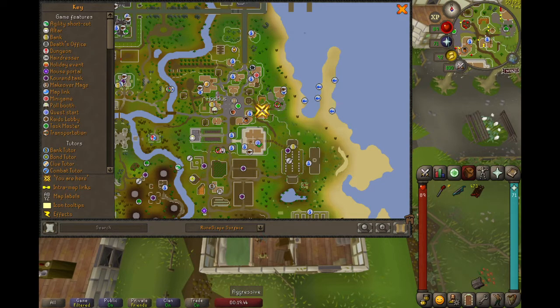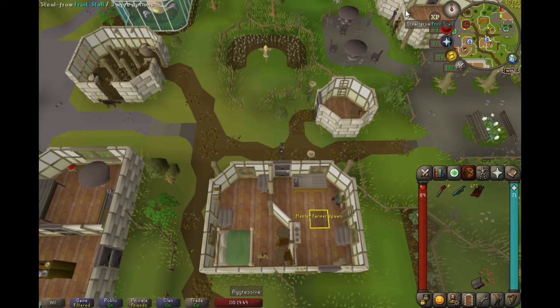Hi, today I would like to show you a Master Farmer lure that never moves or despawns. The location is just east of Hosedius house. In order to prepare, you need a low-powered ranging method — I'm using bronze arrows — and a non-poisoned dragon spear.